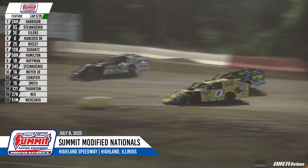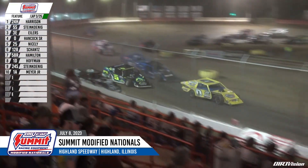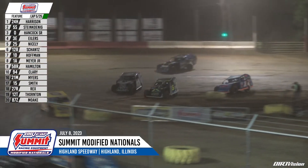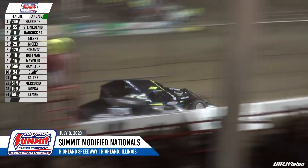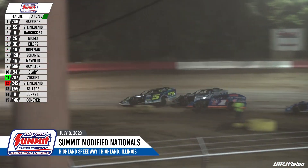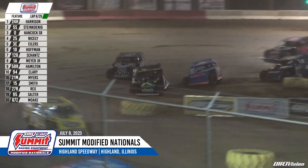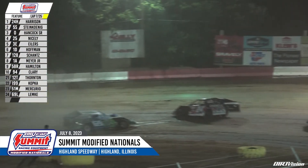Tim Hancock has raced by Tyler Nicely into fourth, with Nicely trying to roll right through the middle in the 25. Steinkinning is trying to run down Mike Harrison for the lead — Harrison only by two-tenths of a second the last time by in the 24. Harrison around the bottom in 24, Steinkinning right behind in the five, then it's Hancock third, and Nicely moves up to fourth.